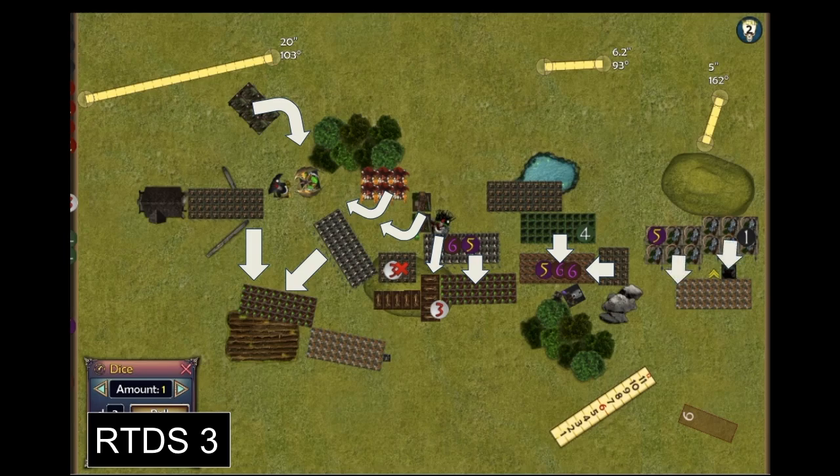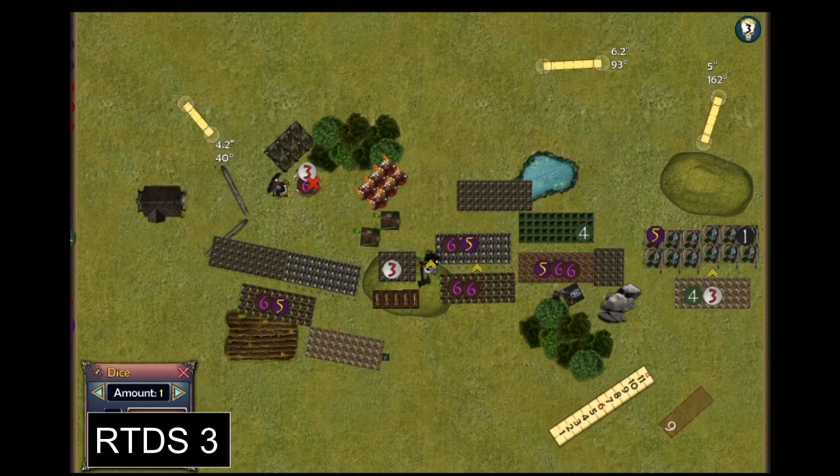That beleaguered unit of tunnel slaves — already at 17 points of damage — was multi-charged by tunnel slaves and blight. One unit of tunnel runners charged my Night Terror, the other went into my shock troops. Result: nine points of damage on the demon spawn and wavered. At that point there's nothing to be done — brutes are rear-charging next turn, plus nightmares. At minimum it's two flanks.